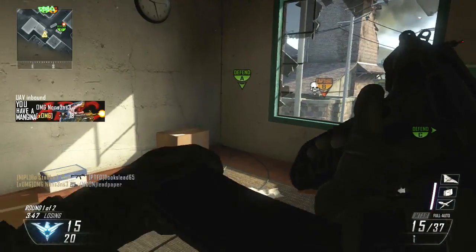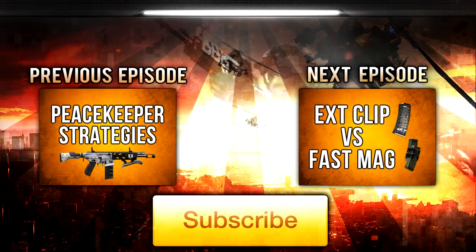Well guys, that's all for this episode. I hope you enjoyed it and learned something useful. If you'd like to check out the previous episode on Peacekeeper Strategies, click the box on the left — that'll open in a new window. If you'd like to check out the next episode where I compare and contrast Extended Clip versus Fast Mag, click that box. I'm going to do more of those comparison episodes while I build up my unlocks for the Light Machine Guns. As always, if you enjoyed the content, don't forget to like, favorite, and subscribe. Drifter out.